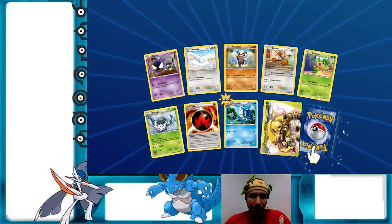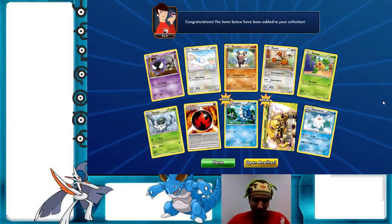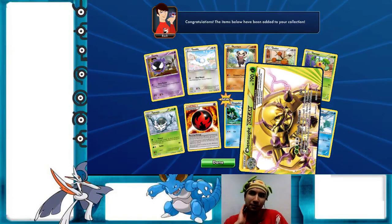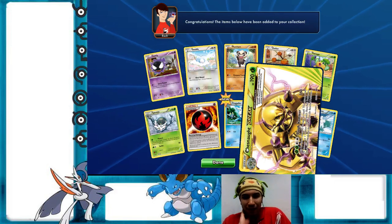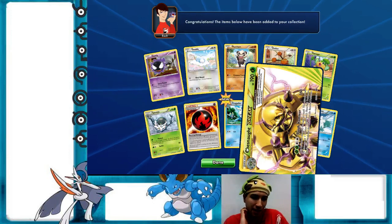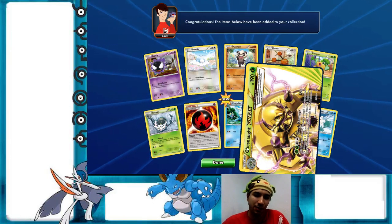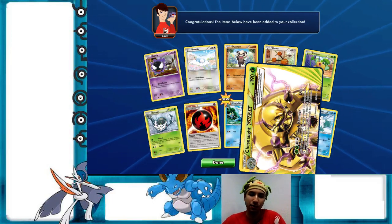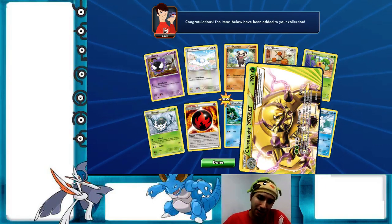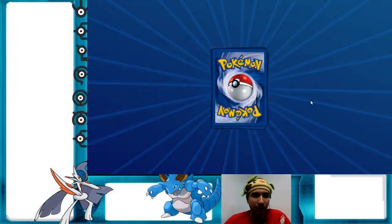Breloom's new. Chesnaught — hey Chespin, look, it's your fully evolved form as a Super Saiyan! Chesnaught BREAK with Forest of Giant Plants is feasible. The energy cost is the only thing I don't like — you need four energies to attack with a BREAK form. But it's a pretty good attack overall: 160 damage to the active, 30 to itself, and 30 to a Pokémon on your opponent's bench. Good attack, just wish the energy cost was more manageable. How many packs do I have left? Nine.